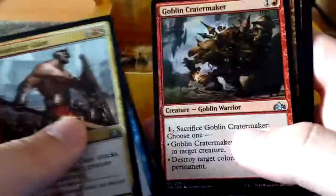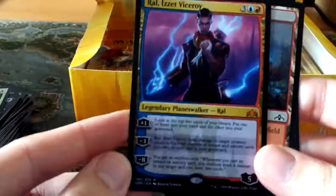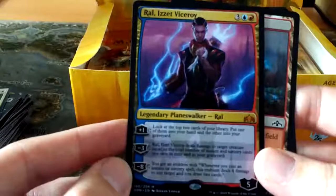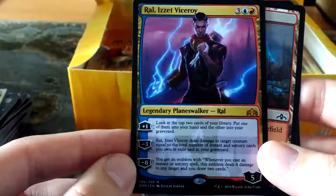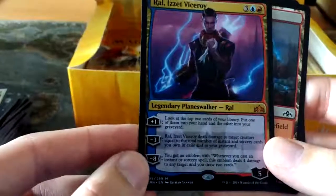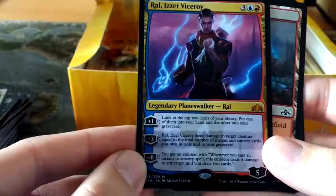And another Mythic - it's the Planeswalker Ral Viceroy, our fourth Mythic. He's three blue and red for five loyalty. Plus one: look at the top two cards of your library, put one in hand and the other into the graveyard. Minus three: he deals damage to target creature equal to the total number of instants and sorceries you own in exile and the graveyard - that can rack up quite high late. And for minus eight you get an emblem: whenever you cast an instant or sorcery, the emblem deals four damage to any target and you draw two. He's a little bit bonkers - that is a very good pull. We're going well - pack two had Assassin's Trophy, three Mythics in a row, still pulling more.